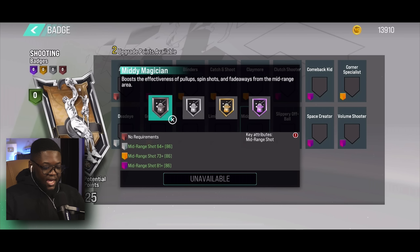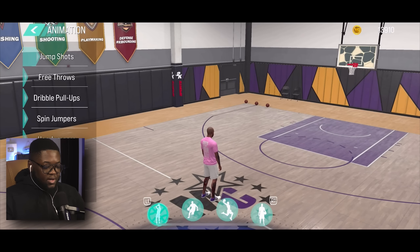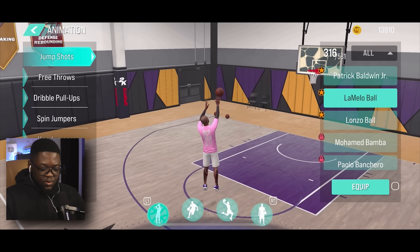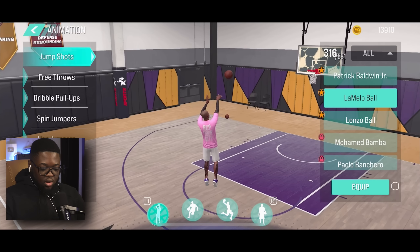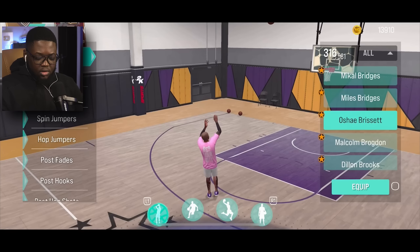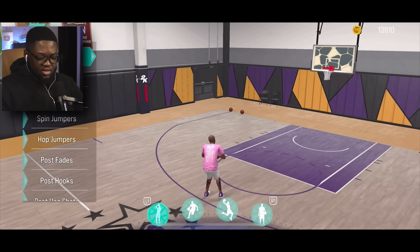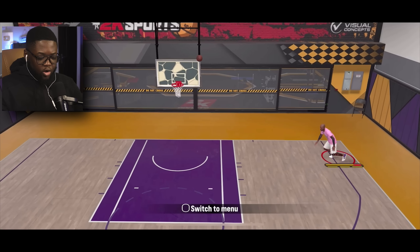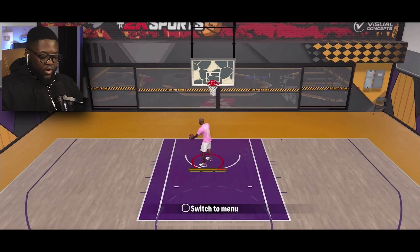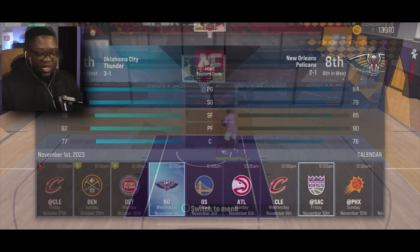We got some new badges — I can get Midi Magician! It costs one, I need this. Someone was also telling me to try the lemon lowball jump shot — apparently it's one of the best jump shots in the game. Let me test it out. Oh wow, that is quick. I don't know if I want that. Let me give it a try — hell no. Let me try a different jump shot. This one was really good on console last year. Oh, this feels nice. If I can hit one in the corner — yeah! We're gonna go with the Brissette jump shot.